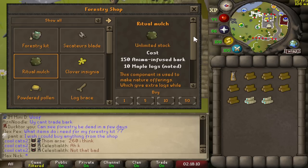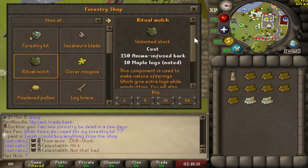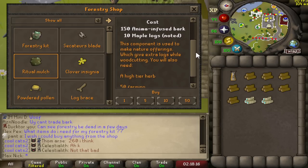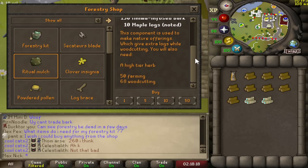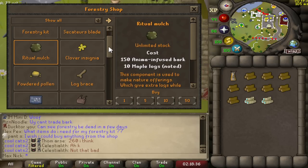The next item is the Ritual Mulch, which is a little odd because it costs 150 anima and 10 maple logs, giving you a nature offering that doesn't appear to be permanent. You'll also need 50 Farming and 68 Woodcutting, and it just allows you to get double logs while woodcutting — similar to the Yurt Flakes from Tempoross except for woodcutting. I don't think this is very good at all, but if you're looking for more logs for something like Construction, maybe this is useful.